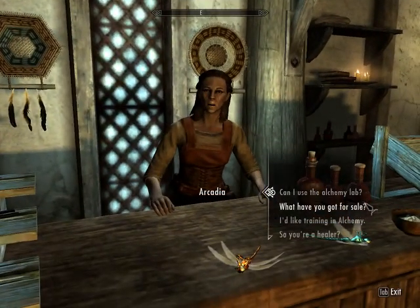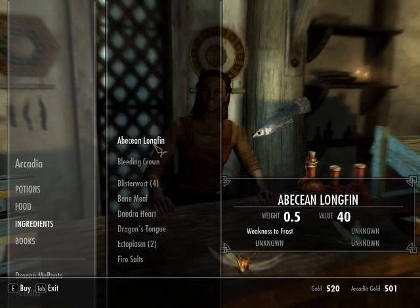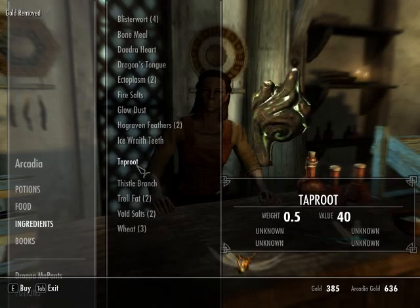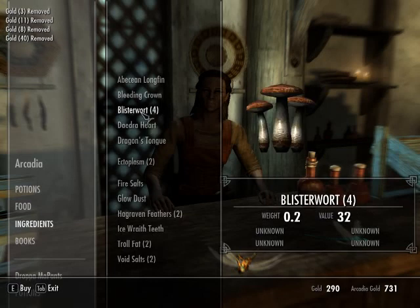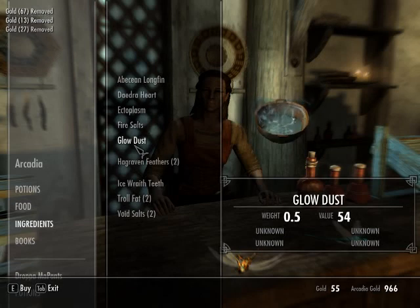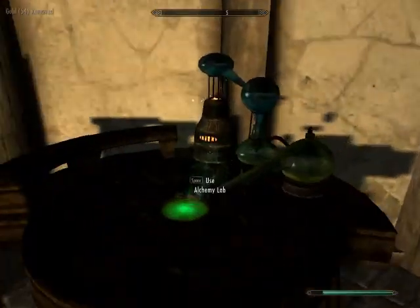I'll buy whatever she's got left. She's got new stock — giant's toe and all kinds of stuff. We'll definitely get that. I don't want to buy everything she has and spend all the money if I don't have to, but I think blister wart is worth getting. I don't know what ectoplasm does so I'll get one. I've spent all my money already. Glow dust — I think that does something. Alright, off-screen alchemy. We'll be right back.